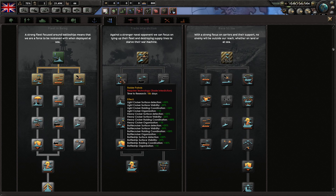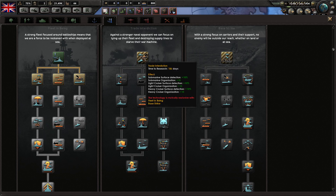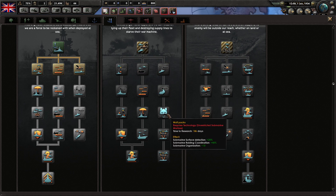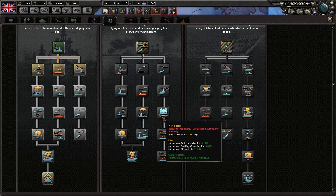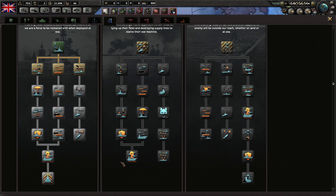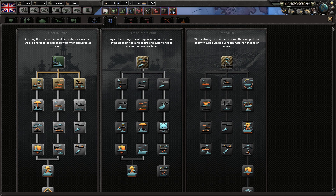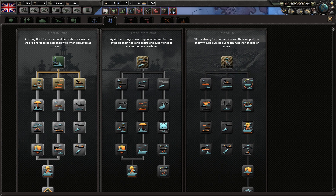For Trade Interdiction, you want to go down the right side, pick up Wolf Pack, and continue down that branch because it's really strong. The left side isn't as good. After picking up Wolf Pack and the techs after it, you can basically stop — you don't need to go further. Similarly, for the next doctrine, you want to pick up one key tech but can skip others if you prefer.